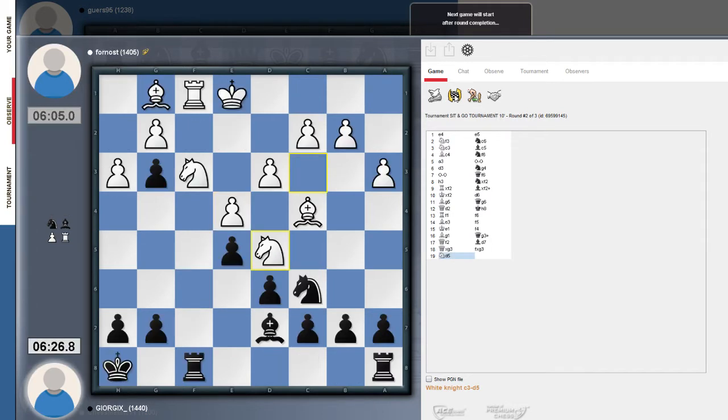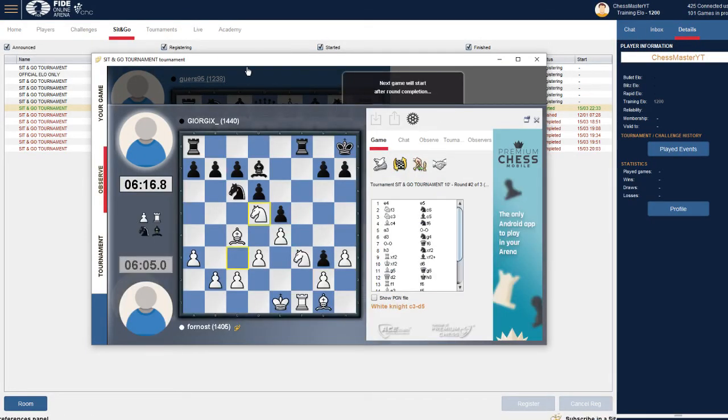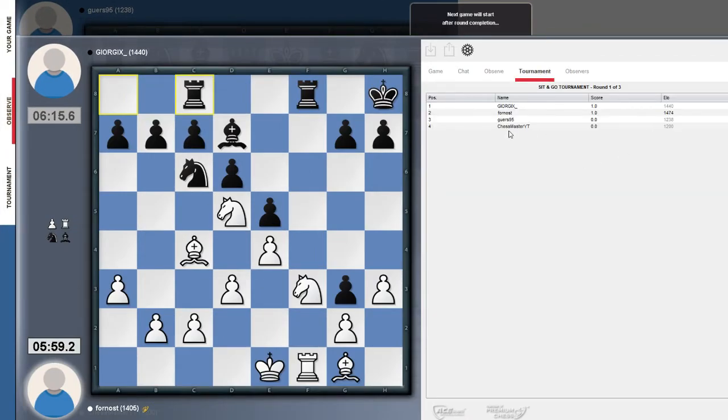I can flip the board at least. Both opponents are still playing, both over 1400 rated. I'm not really familiar with all this — it's my first tournament. I started at 1200 as a trainee ELO. I won one game and lost the other, and the score shows zero. I'm not sure why, but it will update after the next round, so one of these guys will have two points and I'll have one.